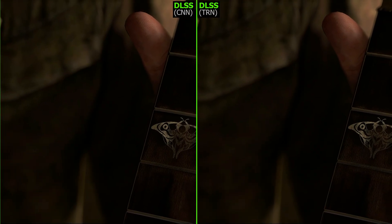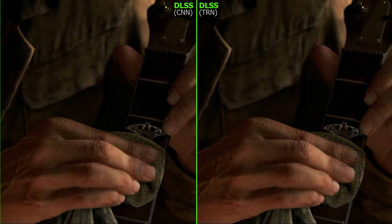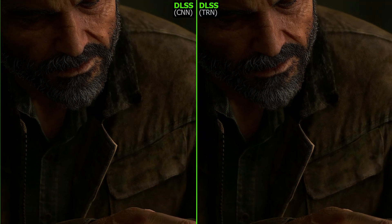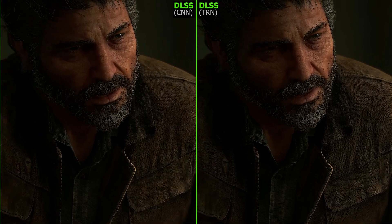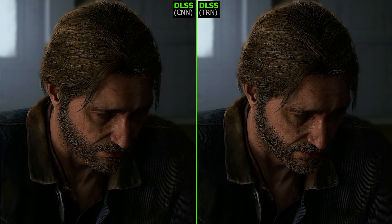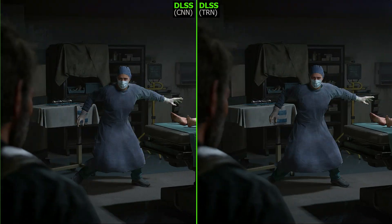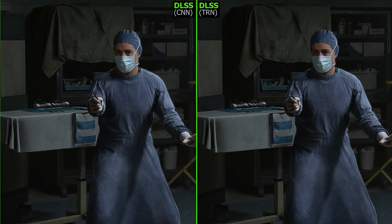To best show the differences between the CNN and Transformer model, I'll be using DLSS quality here — CNN model on the left and Transformer model on the right. The biggest difference is there's noticeable flicker with the CNN model, something that does not happen with the Transformer model. You can see this in Joel's beard especially, and you can imagine with all the grass and trees in the game. I find flicker or shimmering to be quite distracting, so having the Transformer model — and especially applying that to DLAA — it looks so consistent, so good, so steady. It's really noticeable, at least to me.